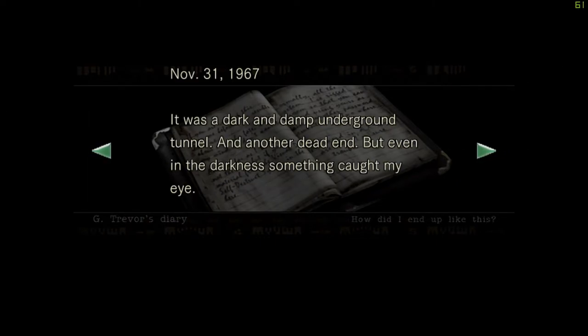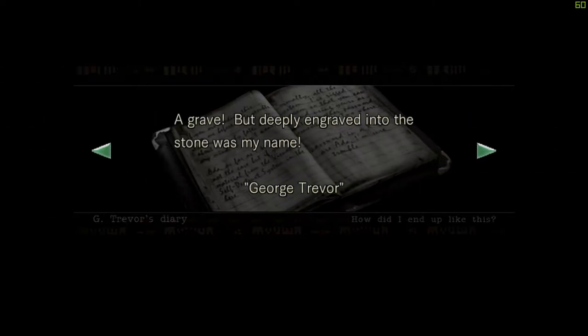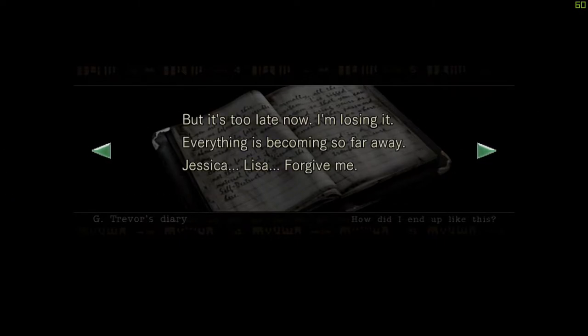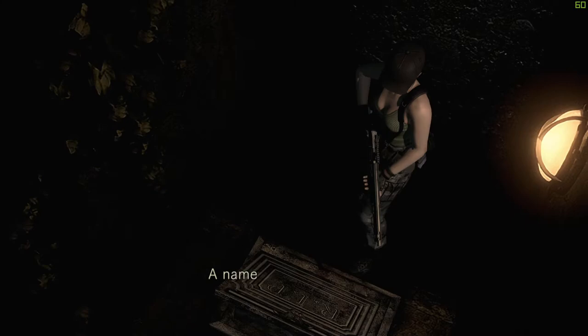'It was a dark, damp underground tunnel and another dead end, but even in the darkness something caught my eye. Carefully I lit the last match I had to see what it was — a grave, but deeply engraved into the stone was my name: George Trevor. At that instant it all became clear to me. Those bastards knew from the beginning that I'd die here and I fell right into their trap. Jessica, Lisa, forgive me — because of my ego I got both of you involved in this whole damn conspiracy. May God justify my death in exchange for your safety. — George Trevor.' Yeah, that's pretty savage.